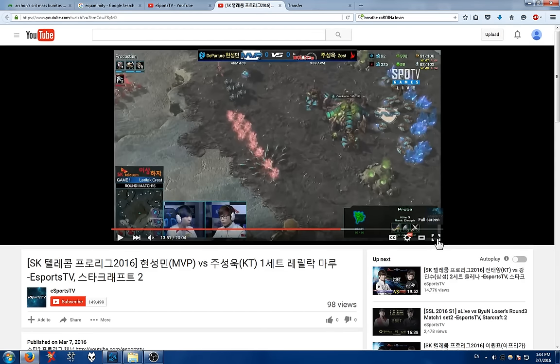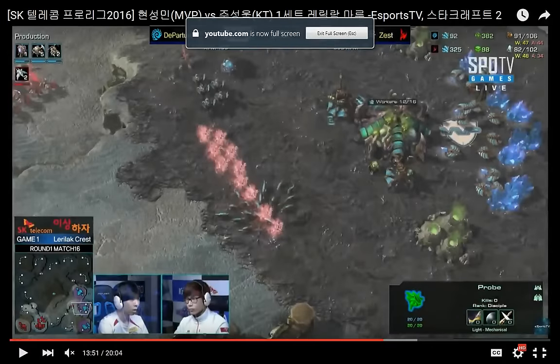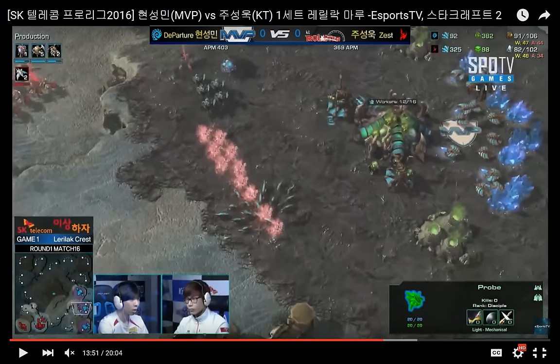Zest is going for a standard Four Phoenix Harass. As we should know, four Phoenixes is the magic number it takes to be able to take down a Queen, and that is exactly what Zest is doing here.